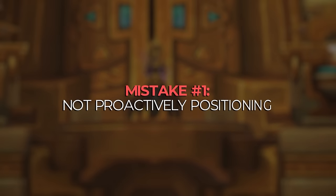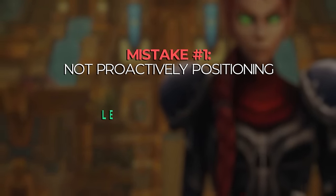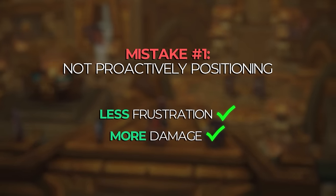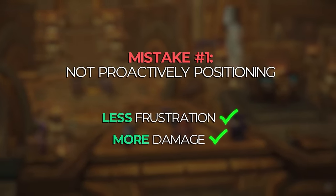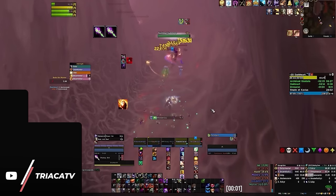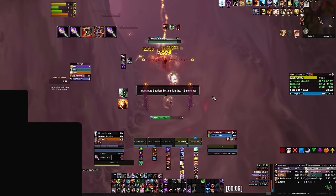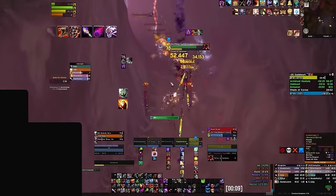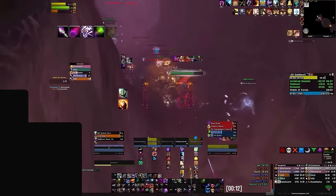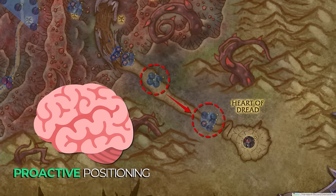The most common mistake we found was ranged DPS failing to pre-position for pulls. Once you learn how to fix this issue, you will feel way less frustrated and can even deal more damage. You're in the middle of a dungeon and your tank is pulling trash in every direction. You stop to cast, and before you know it, your tank has moved again — and you realize your tank isn't going to stop pressing the W key, causing you to interrupt your own casts in order to keep up.